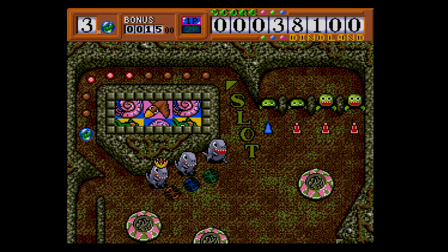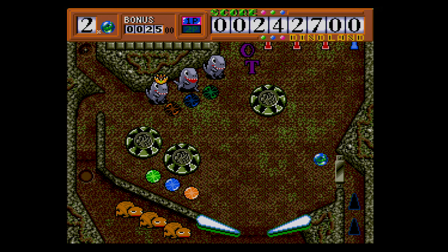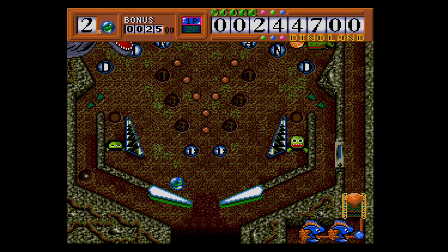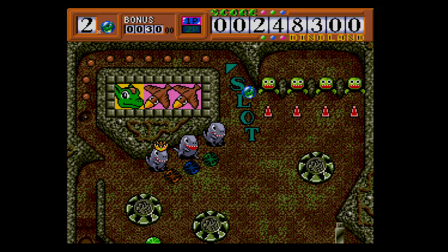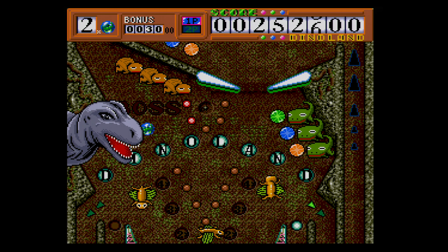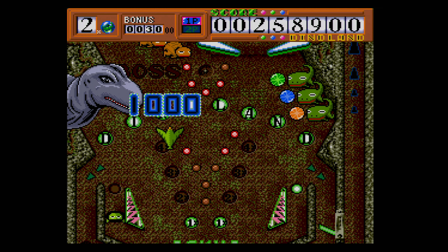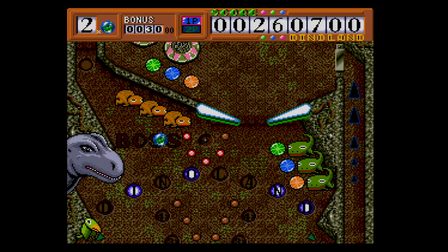What does that 4 megabits get you? Dinoland is an adventure through three different areas — a land level, a sky level, and a water level — each forming a pretty standard looking pinball table that is taller than it is wide, with an upper room and a lower room connected in the middle. Each room has different targets to hit, with some being traditional pinball elements like bumpers and floor targets, and some being enemy dinosaurs lined up in a row, each needing to be taken out to trigger some element in the stage. The goal of each level is to make it to the boss area by hitting a specific set of targets.